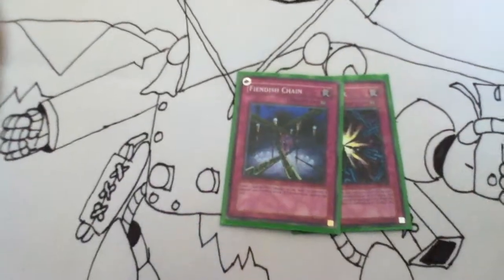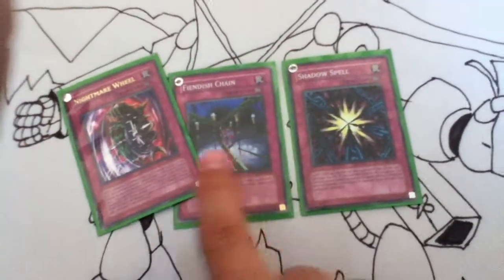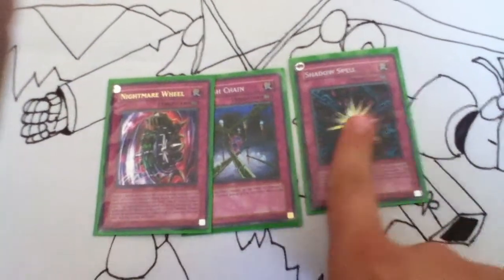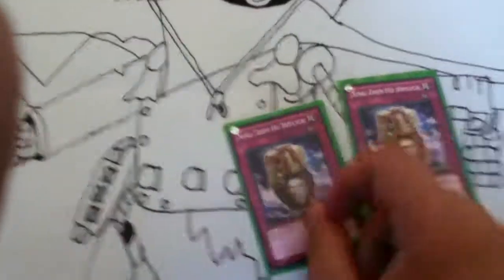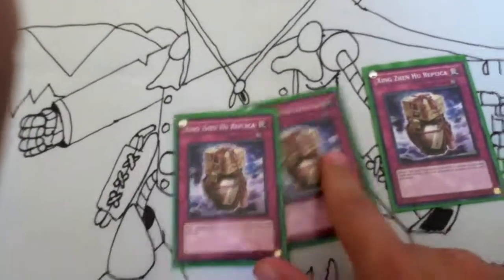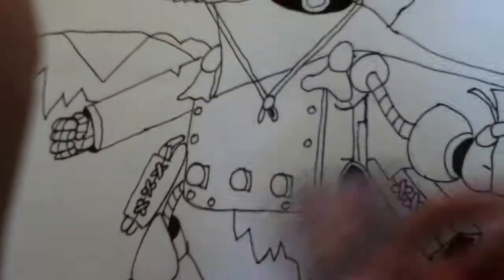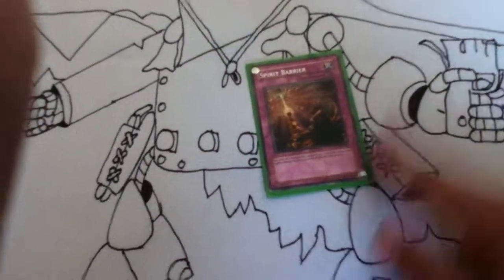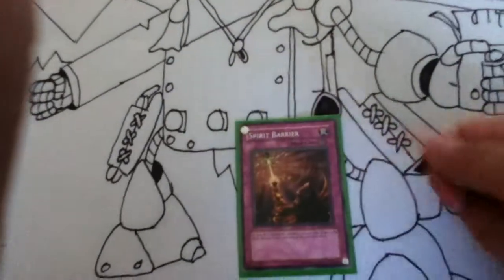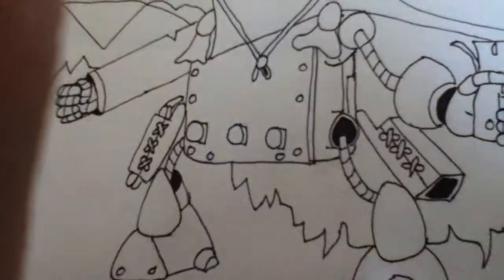Then we have Stalling Cards. Nightmare Wheel, which does damage. Fiendish Chain, which negates the effect and prevents the attack. Then we have the Replicas of Zhu Zhu Hu — it's easier to target one card than two, which is why I run these instead. Spirit Barrier is self-explanatory: you run Zoma into anything and you take no damage. And if you're running Imperial Custom with Tiki Curse and another monster, you go Imperial Custom — you're not taking any damage, and they're just going to lose everything.